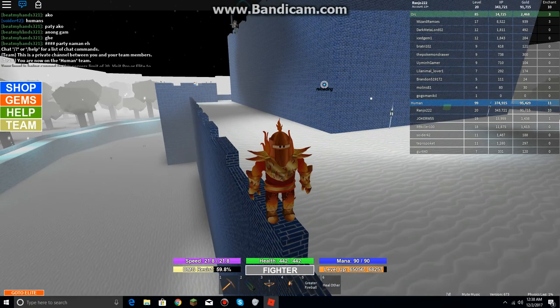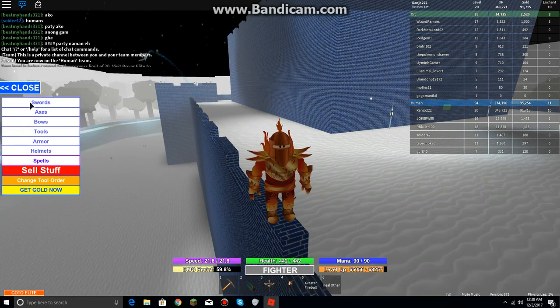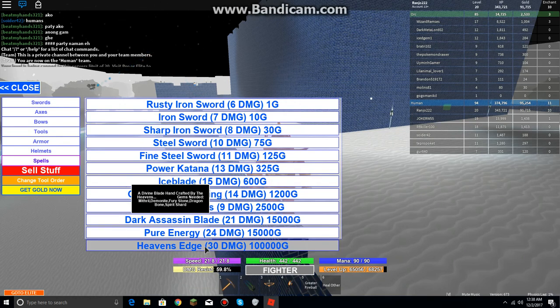What's up guys, it's me Chris. Today I'm going to be talking about a weapon called Heaven's Edge. It does 30 damage and it costs like 100,000 gold.